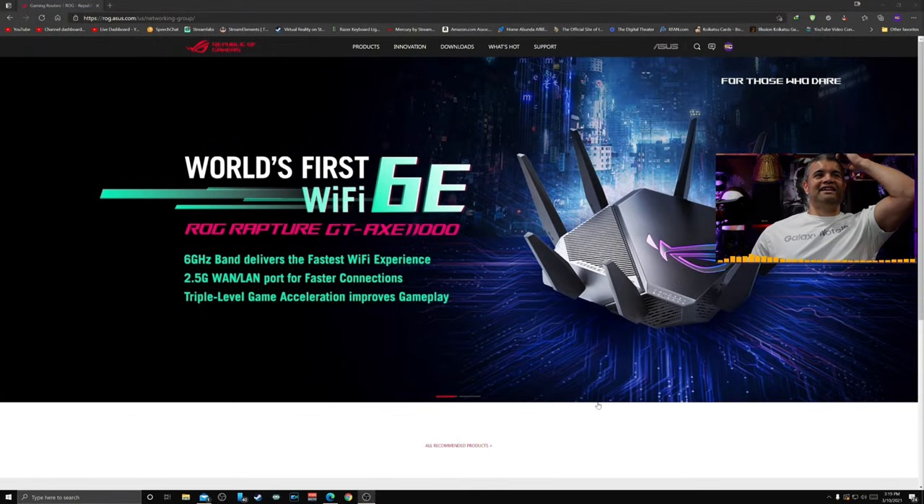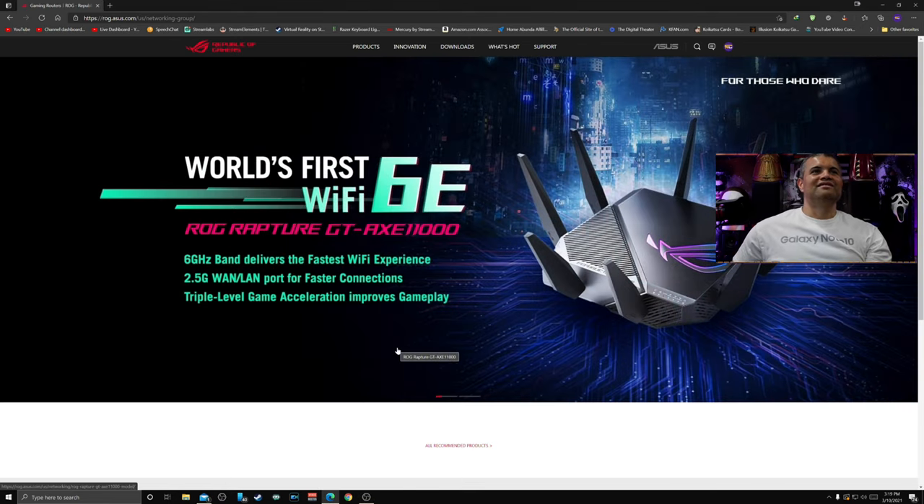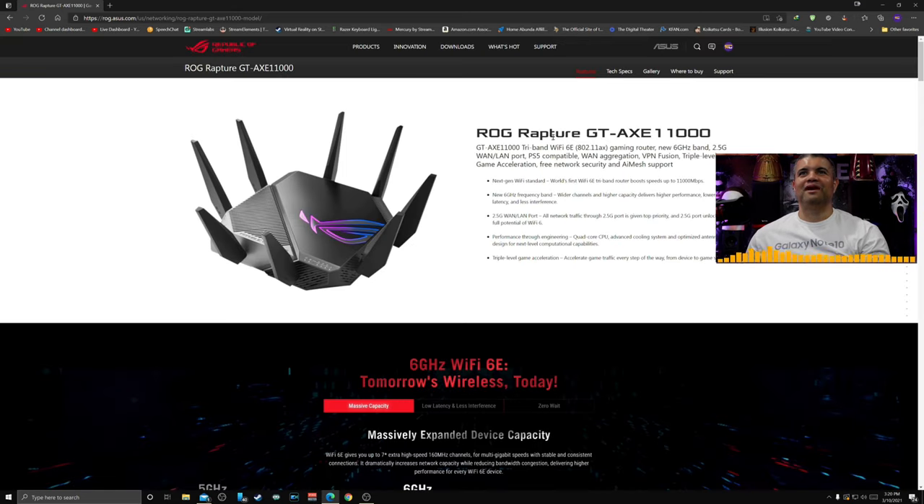Here is the website for Republic of Gamers — ROG. We're talking about the world's first WiFi 6E 6GHz band router: the ROG Rapture GTAxe 11000, tri-band WiFi 6E gaming router with a new 6GHz band, 2.5G LAN, PS5-compatible WAN, triple game acceleration, network security, and AI Mesh.